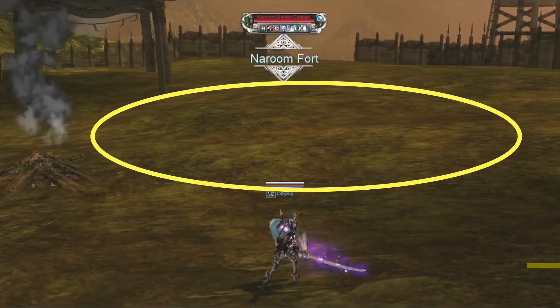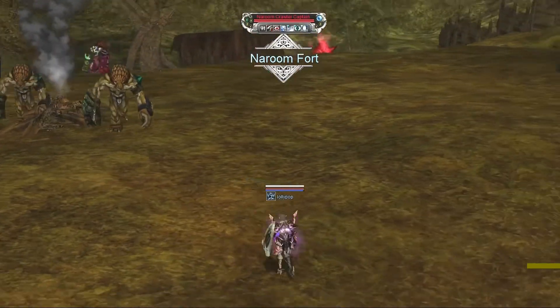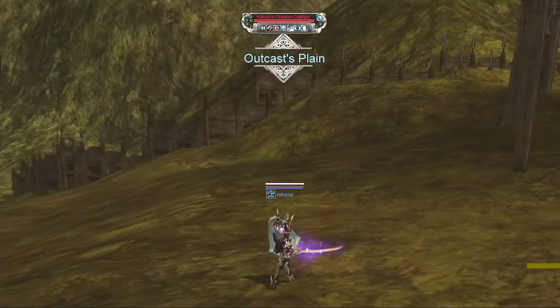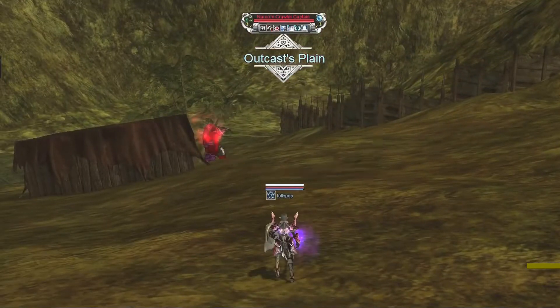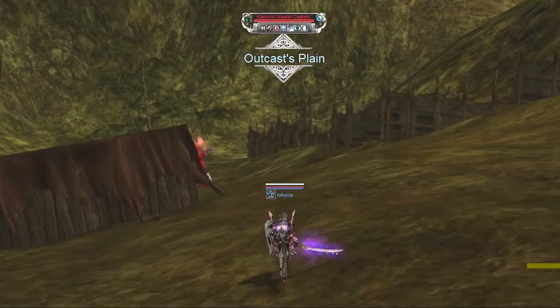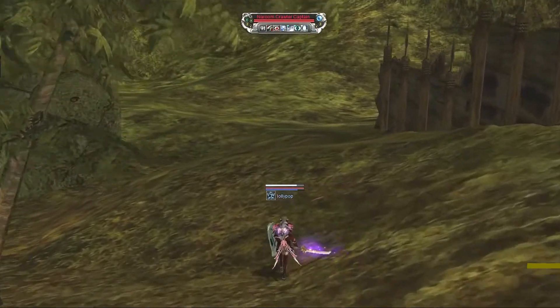Start by compressing the mobs in this large open area. Next, head towards the path between the box and the fence with the same speed or slightly faster as the melee mobs. Moving with the same speed as the melee mobs will automatically leave the ranger mobs behind.